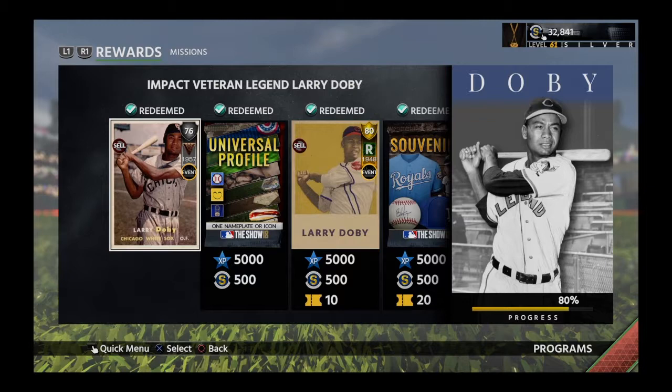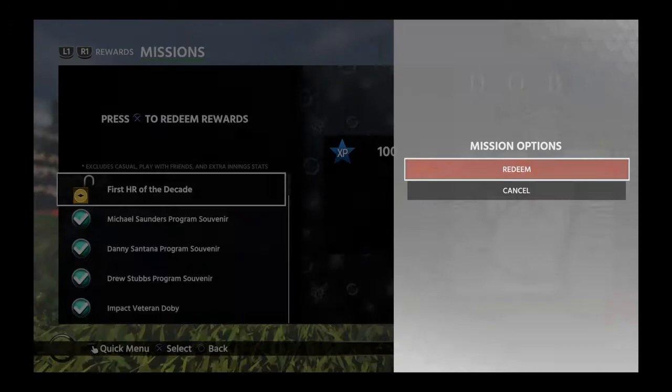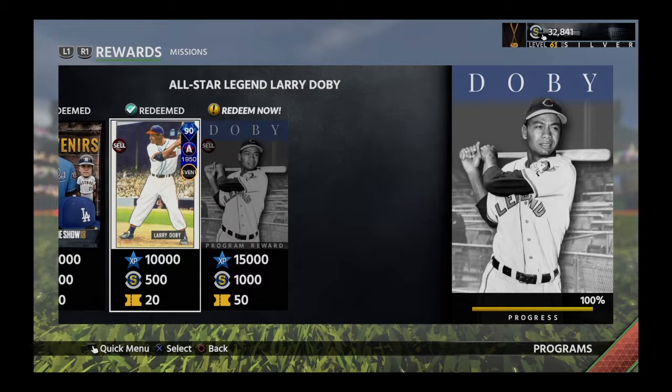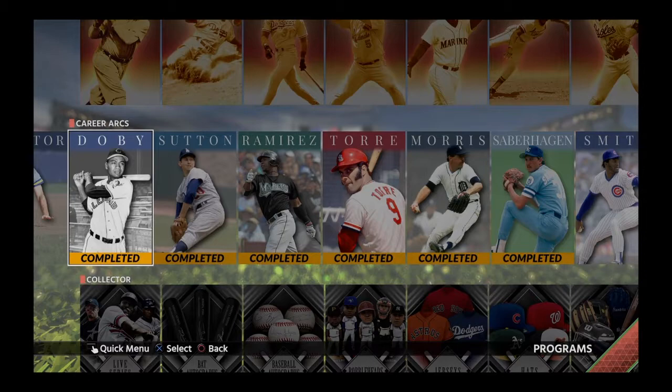Finally going to finish off this Larry Doby program. This is not one of the easier ones — it's taken me to level 41 silver to get this done. It does feel good because we're going to be able to go into the Ken Griffey Jr. immortal program next. Completing this earns 15,000 experience points, 1,000 stubs, 50 tickets, and most importantly the Larry Doby program souvenir.